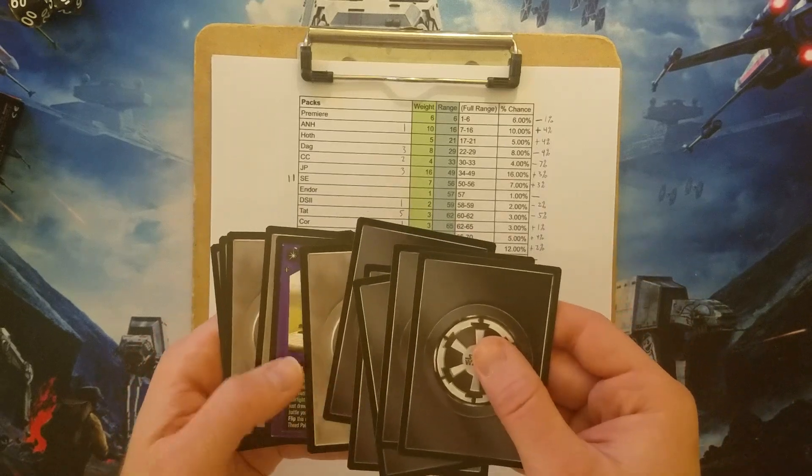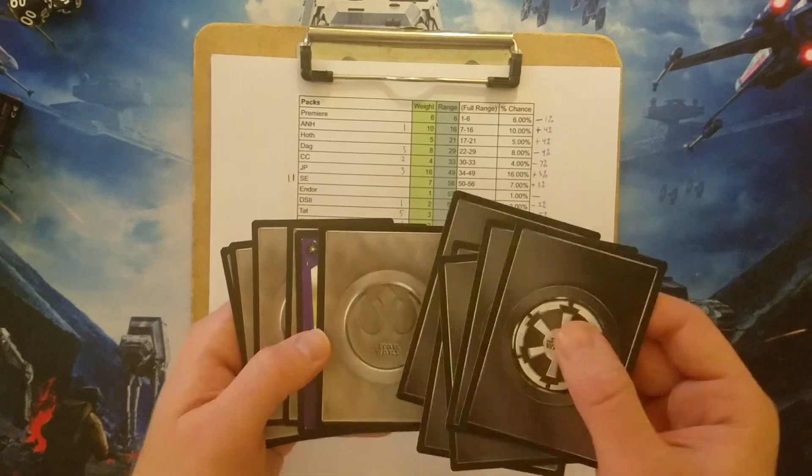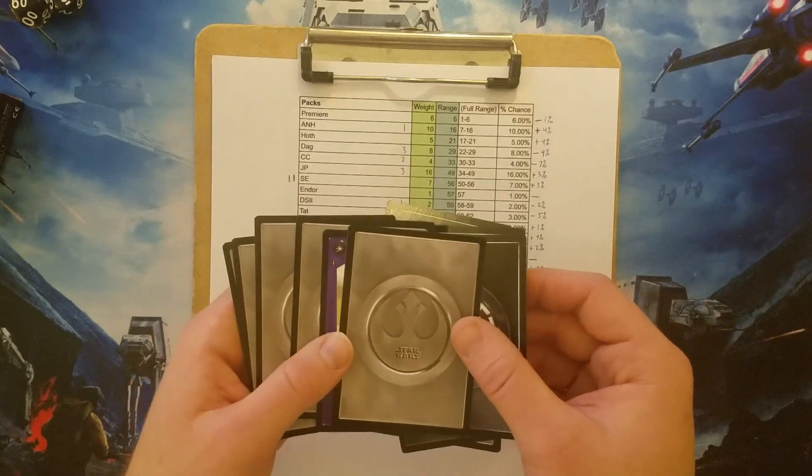Usually it goes five Dark Side, the rare, then five Light Side. We're going to get... well, we got a Light Side rare, so yeah, that's interesting.